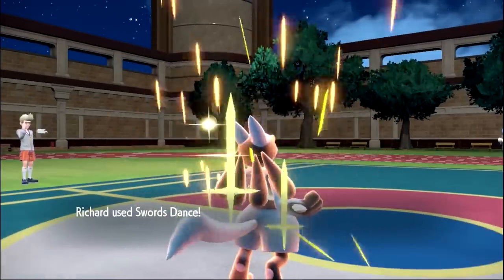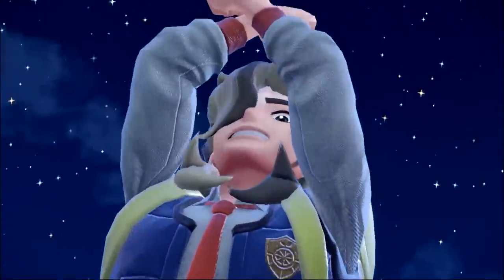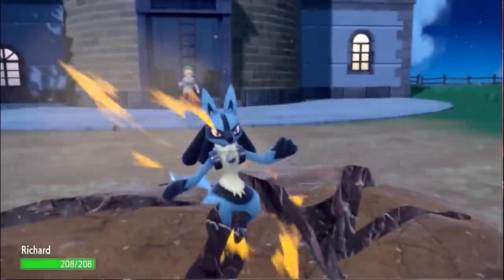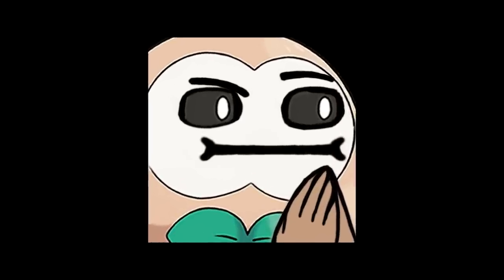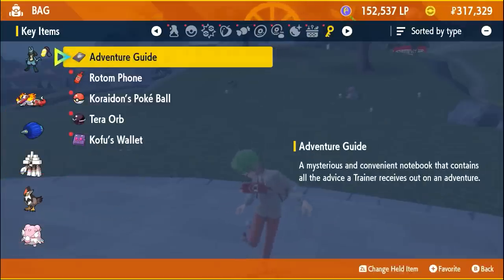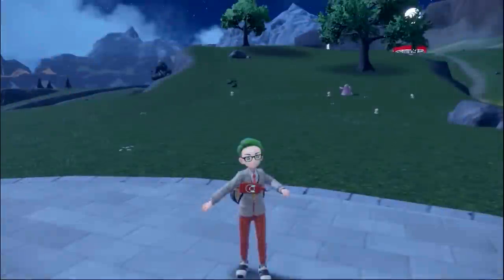Naturally the fight with Penny went a bit smoother though, cause Eeveelutions are pretty bad these days. Next up I tackled Arven — which aside from Greedent actually being kind of an issue, it went fine. After the battle, I had my Chansey evolve into Blissey. But you know, I can't help but feel like I've forgotten something. Oh yeah — I guess I finally have to give Kofu his wallet back, cause apparently thieves can't finish a Pokemon game.